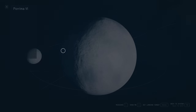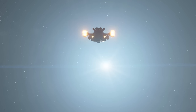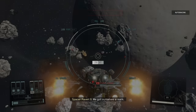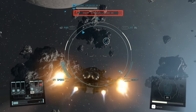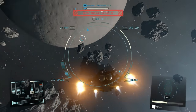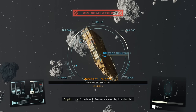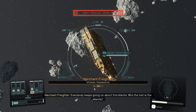Now that you're orbiting around, you can choose a random spot in the same system or go somewhere else — it honestly does not matter. The main idea is to travel around each planet until you're able to trigger a random NPC event like this one. The reason we want this specific event is because these spacers are going to invade or try to dock this merchant.